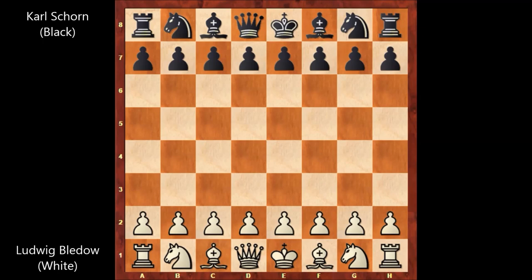The game was played in 1839 in Berlin, Germany. Ludwig Bledov was not a joke — he was one of the strongest players; actually, he was the strongest player in the 1840s. His opponent, Karl Schoen, was a painter and also a chess master for his time.